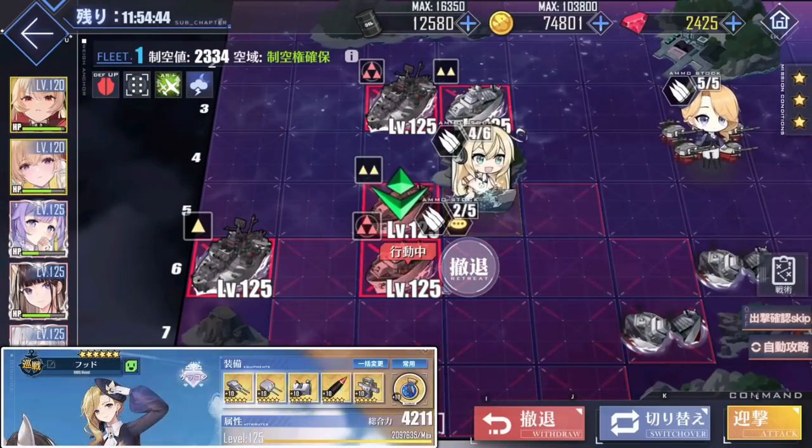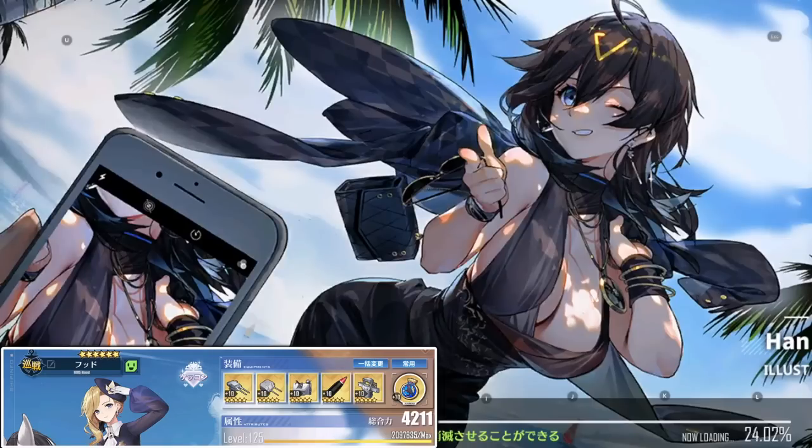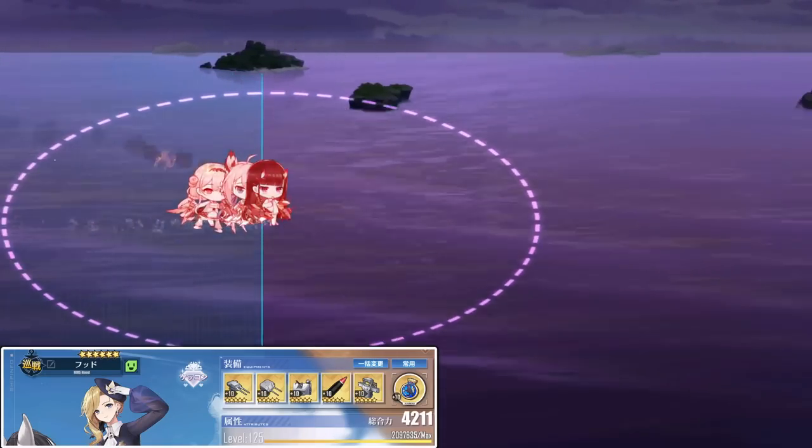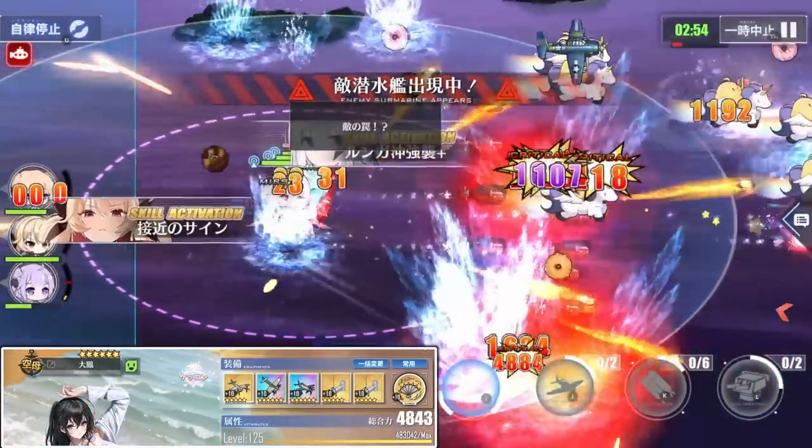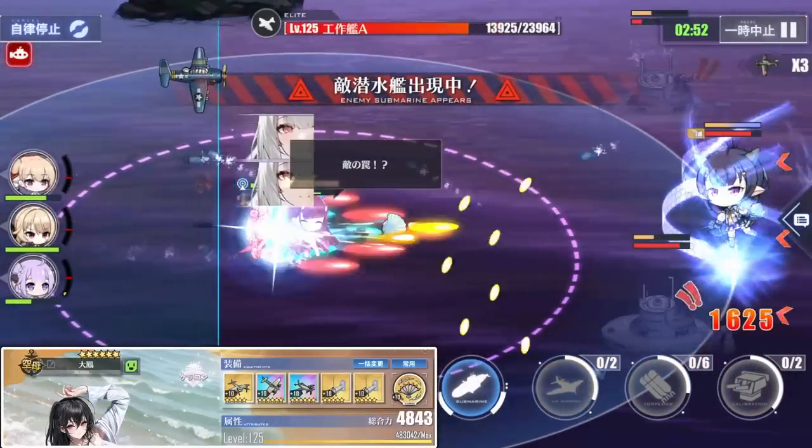In the main fleet, Hood is a good option that is easily accessible, and I'm just using plus 10 gold equipment with relatively low cooldowns to spam her barrage. Next, I'm using Taiho as a slow carrier who doesn't have much trouble surviving, just to desync with Hood.